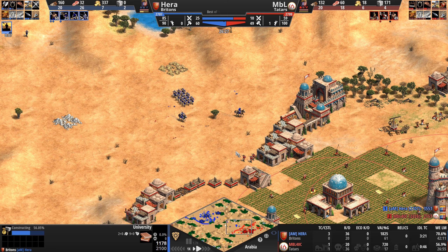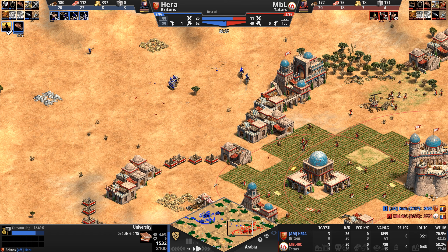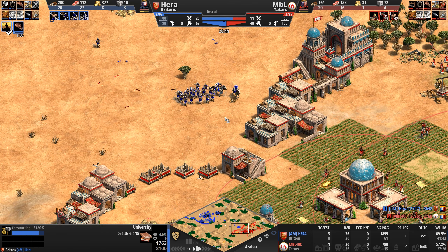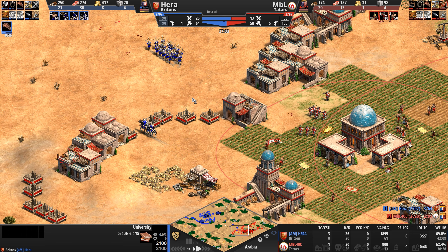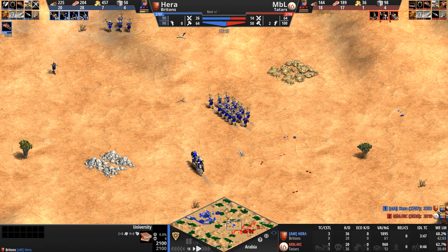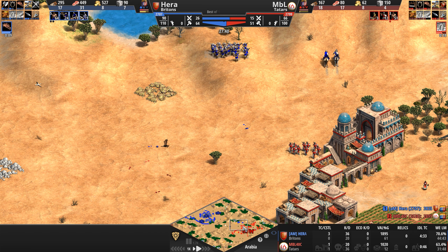Hera is retreating and is sending villagers forward — some kind of construction going up. He's getting a town watch to see much further. A knight is coming out as well. Three Keshiks for our Tatar, who has gotten army supply up to 11. Hera is housed at the moment — I don't see any new houses being built on the map. Oh wait — three houses going up, so there was a brief supply block there.